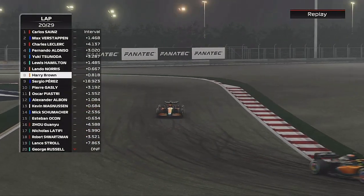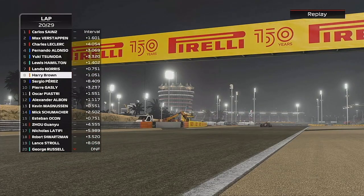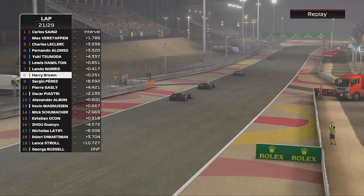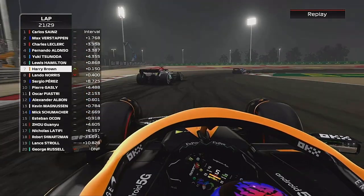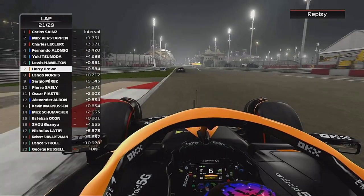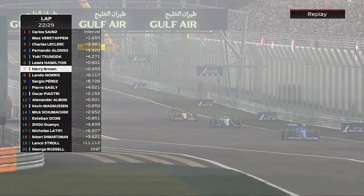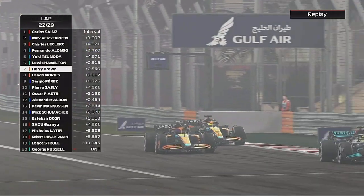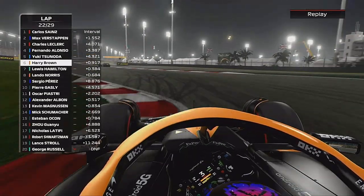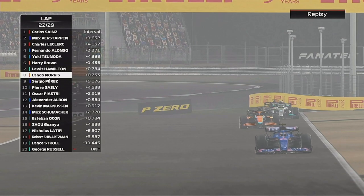Lando has been staring at the back of the other Mercedes of Lewis Hamilton for the entire race and hasn't been able to get the job done on him. I'm hoping to get the job done on both of them fairly soon. We are catching Lando and we go for the dive bomb into the final corner, but go a little wide and he hits the back of Lewis Hamilton. Now can we get past Hamilton? We send the dive bomb down the inside of Lewis Hamilton. That's how you overtake Lewis Hamilton, Lando — you don't have to sit there for 21 laps to do that.